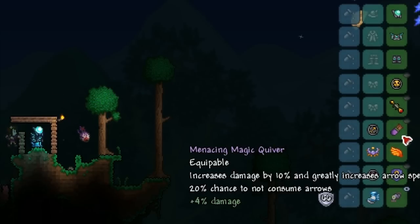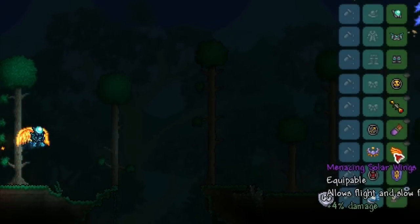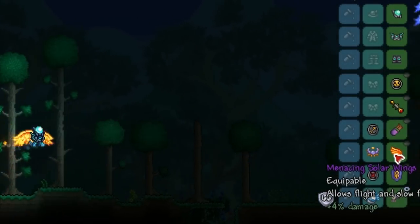Next we have the Magic Quiver, which increases arrow damage by 10% and greatly increases arrow speed — if you're using a weapon like the Phantasm this accessory is absolutely essential. We also have the Solar Wings for maneuverability so you can dodge attacks and move across the world very easily.